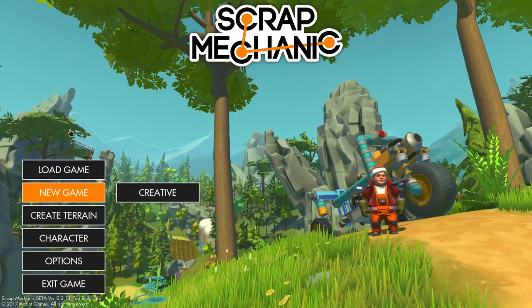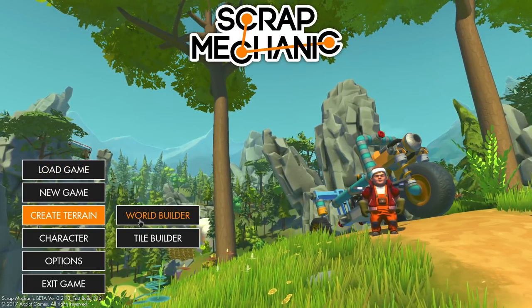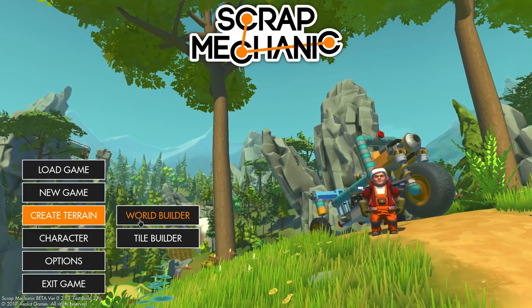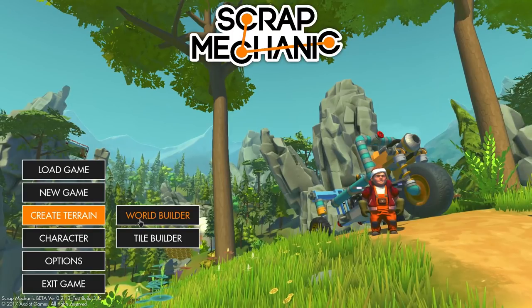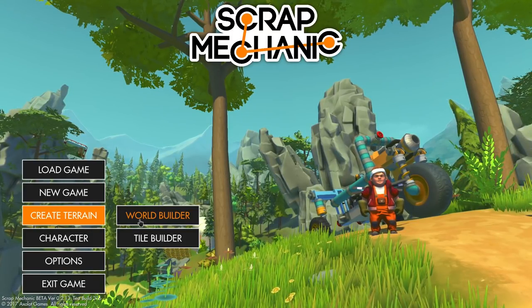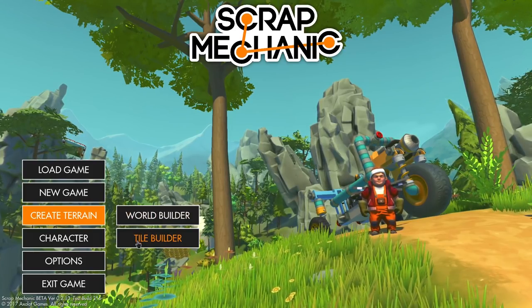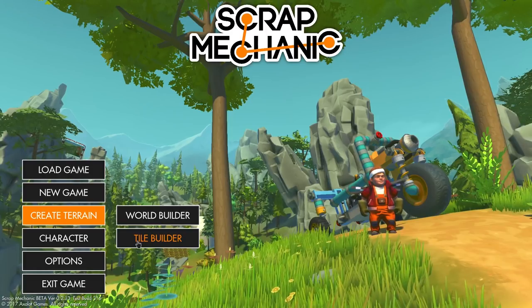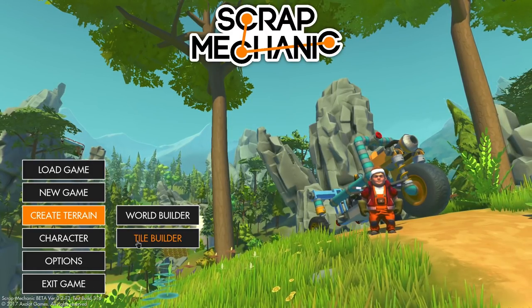Not too long ago, they came out with a little update that was basically this world builder, where you could take any of the pre-existing tiles in the game, stick them together, and make your own custom worlds. Well, in the test branch, they now have a new feature and that is the tile builder. So that means you can actually make all those little tiles and then go over to the world builder and stick them together and create fully custom Scrap Mechanic worlds.